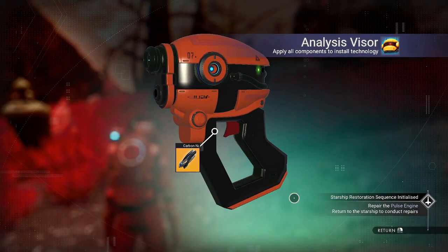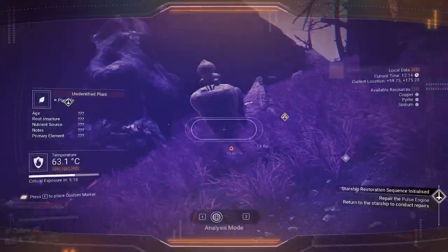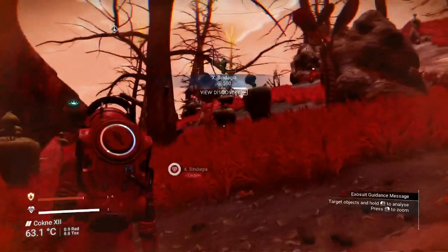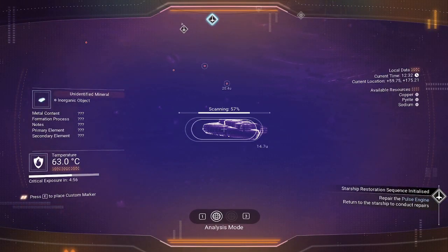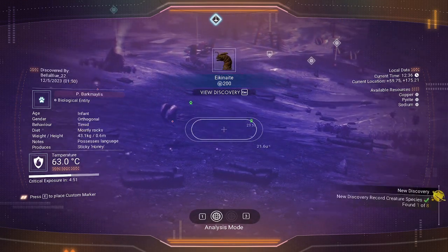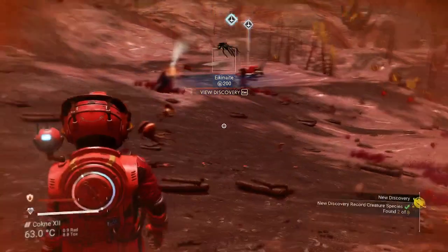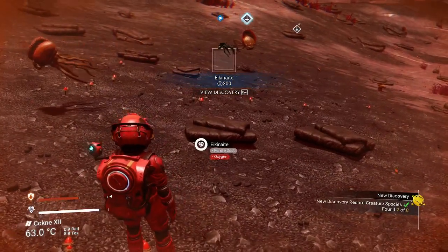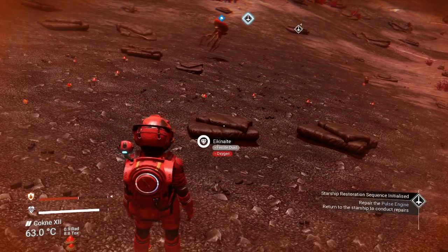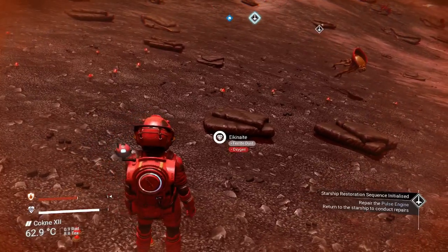Left clicking to install the nanotubes. Now if I scan this, notice oxygen is the second element here. So by using my scanner, when I mine this with the laser by left clicking, I'll get oxygen.